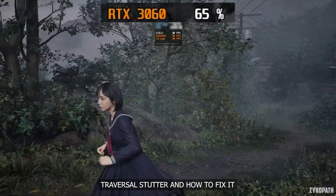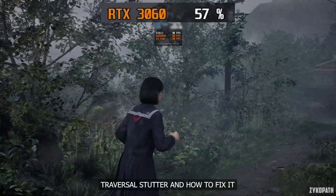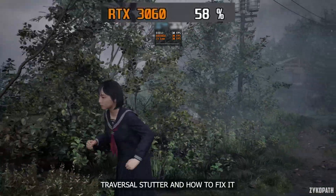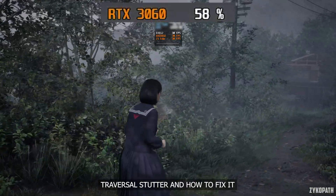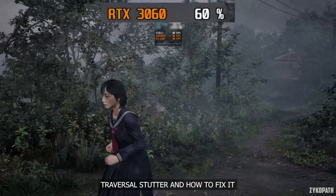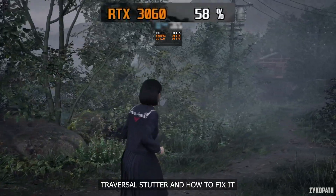One foolproof way to do this is to cap your frame rate below what you can achieve on average, and monitor your GPU usage. If it is consistently below 100%, that means you have some GPU usage to spare, and will greatly reduce or even eliminate these stutters.